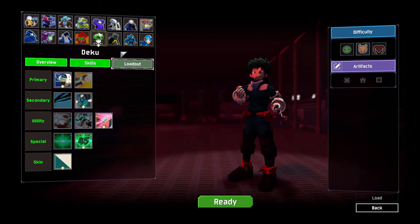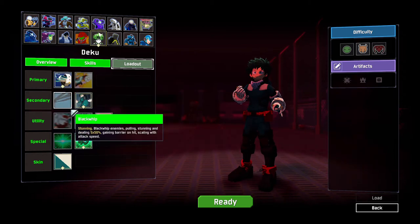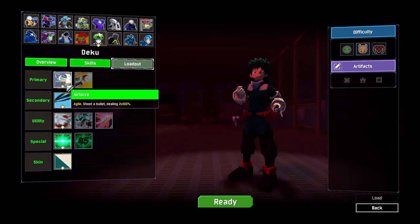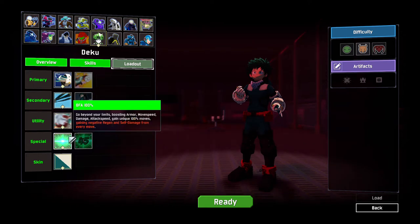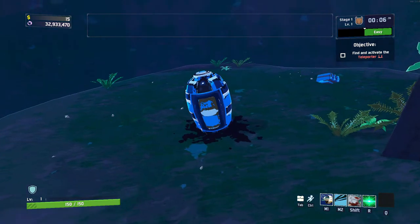Welcome back to another video. Today I'm gonna be showcasing the Deku mod for Risk of Rain 2. We're gonna be showcasing all the moves and telling you what the best build is in my opinion. First of all we're gonna start off with Air Force Back Whip, Shoot Style, and OFA 100%.